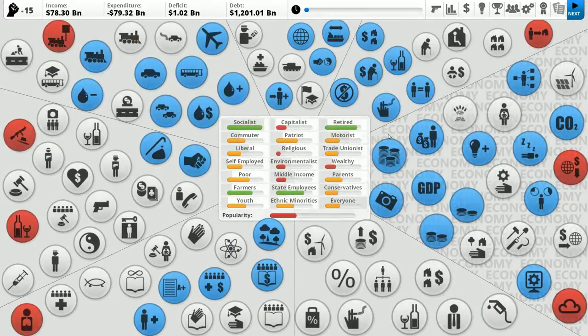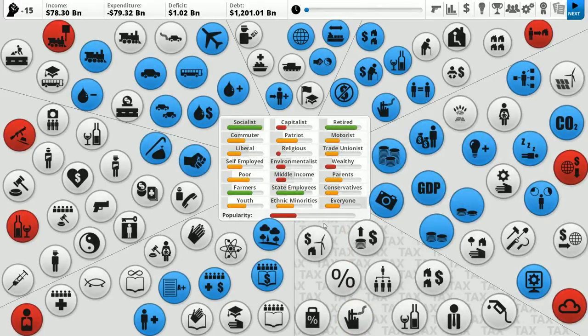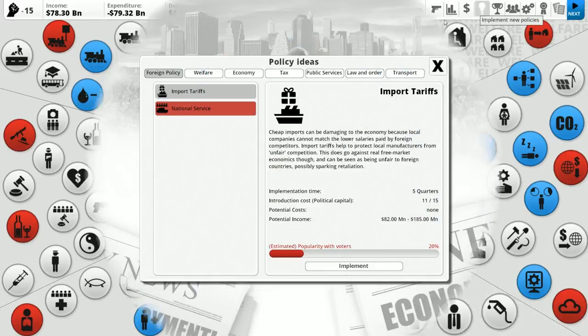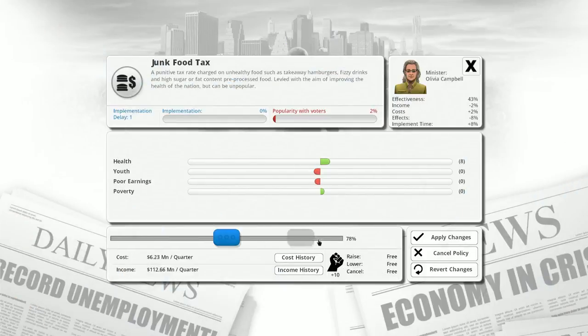A lot of our population are motorists, which is really unfortunate, because pissing them off is not going to be good. This is our overall popularity — if there was a vote going on now, we would lose, and it wouldn't even be close. I might put in a junk food tax — it's not going to raise much money, it's really unpopular, and it hurts the poor and increases poverty. But it does increase health, so we're going to do that.